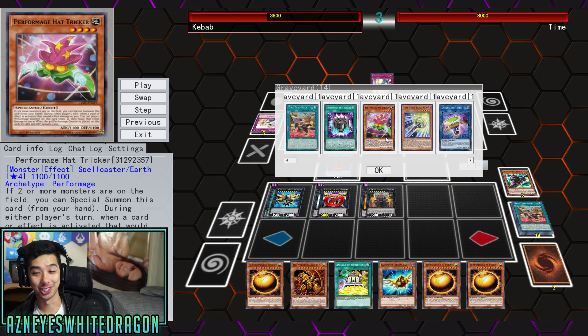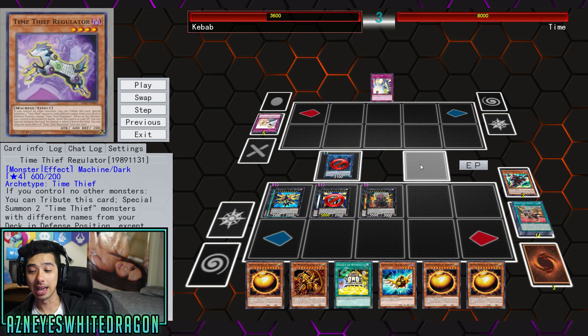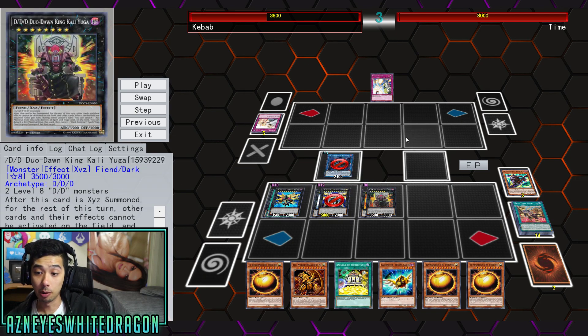This card is getting banned for sure. It's crazy — but no, Konami, they're gonna be like 'ban some random other card, completely nothing to do with it.' You also have this, which happens to be a 5k attacker, but it doesn't really matter at this point because it's already gonna be game. Your opponent — remember — they cannot use any Yu-Gi-Oh cards because you negate all of their effects and they can't even be activated.